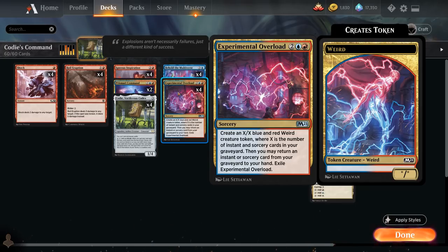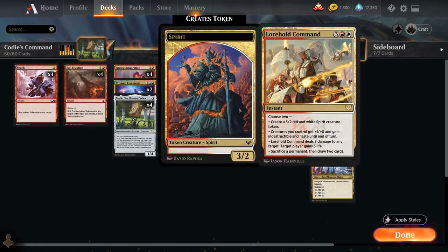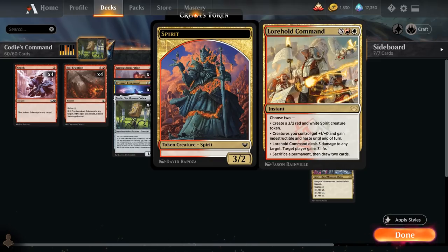Experimental Overload also returns an instant or sorcery from our graveyard to hand and then exiles itself, so it gets back removal and generates a large token in the late game. At five mana we have the full playset of Lorehold Command — the reason we're splashing white. Its modes include making a 3/2 Spirit token, giving creatures +1/+4, indestructible and haste until end of turn, dealing three damage to any target and gaining three life, or sacrificing a permanent to draw two cards.